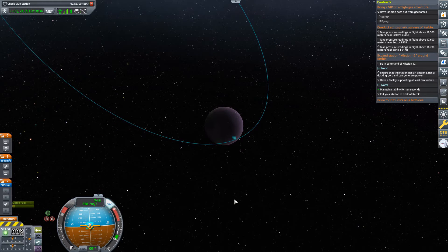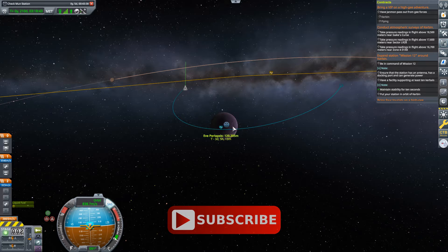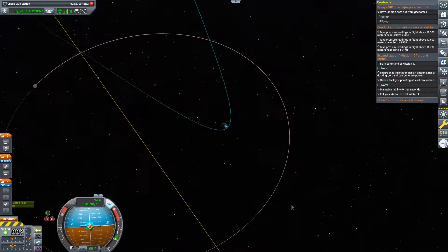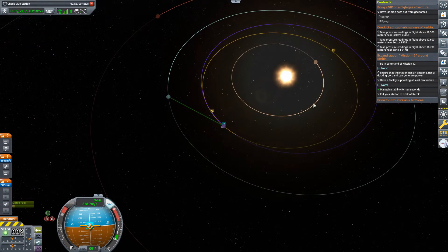Let's take a look at how we want to do this if I wanted to do a proper flyby and get myself back to Kerbin. I'm back to this situation where we're coming around EVE, not doing the capture. My periapsis is at 120 kilometers, comfortably above EVE's atmosphere. Let's scroll out and see what our trajectory is like as we come out from EVE.